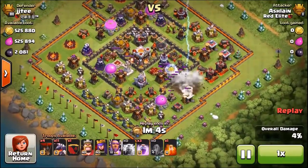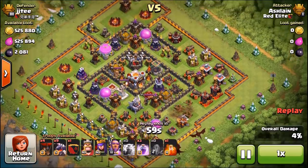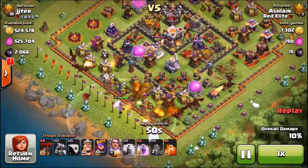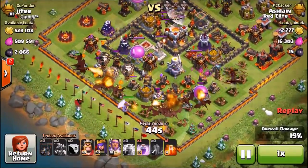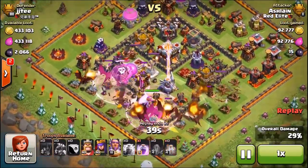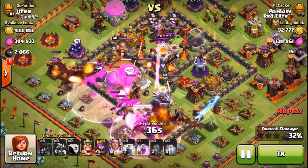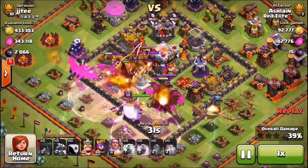This is a different design base — it's not one of those resource ring bases. So you've got to, again, identify where the air defenses are. If one of the Inferno Towers is set to single target, I prefer going in away from that Inferno Tower rather than into it, because a single target Inferno Tower can do some serious work against dragons. Here I decide to go in from the south using a wraparound method with the dragons, which tends to work really well. Send your main kill squad in with the Grand Warden and the balloons around that area too.